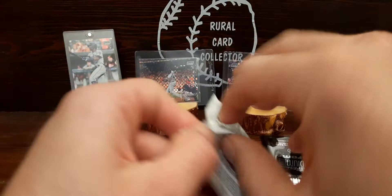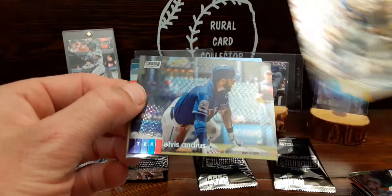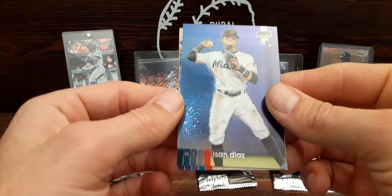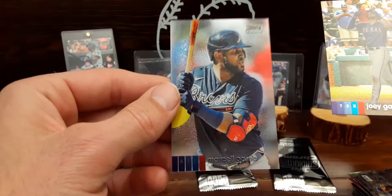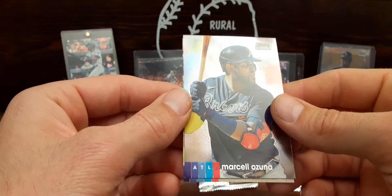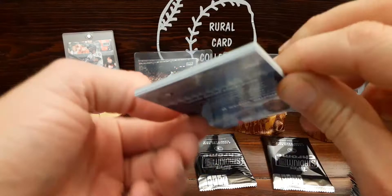Last regular pack before we get to those x-fractors. Chris Bryant - that ball probably got by him. Josh Hader, Elvis Andrus refractor, Isan Diaz - not sure what position, second base. Joey Gallo and Marcelo Ozuna going back to the Braves this year. He was fun for the Cardinals, he just never really put up the numbers that I hoped and thought he would.